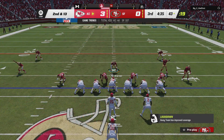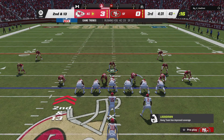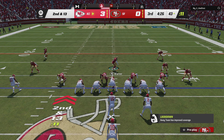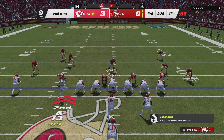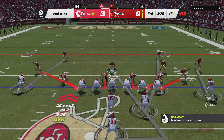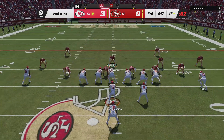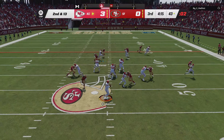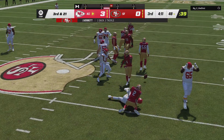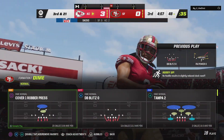A three-yard loss to start the drive. They'll look to make that up and then some on second and 13. They'll send a receiver in motion to the right. Play action — now it's Mahomes — blitz coming and down he goes. Jason Verak will get the sack as he provides the heat off the corner.